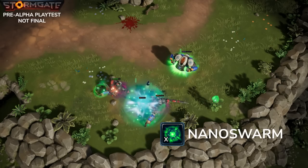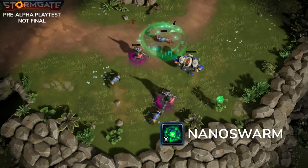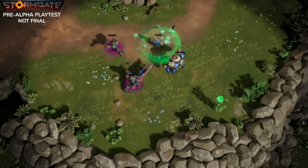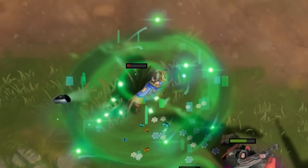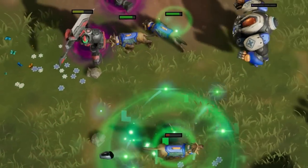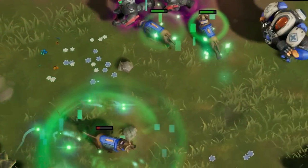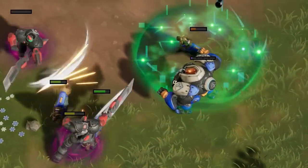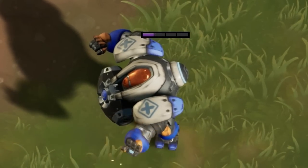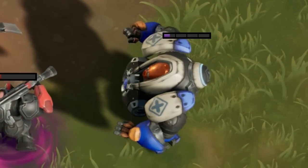Second up, we have the ability Nanoswarm. If the target is friendly, the nearby mechanical units are healed over time. This has an option to actually heal up those mechanical units as opposed to just purely biological. If the target is an enemy, then the mechanical units are damaged over time. That seems really versatile, and I think when you start looking at what some of these abilities do, you can see why the energy pool may in fact be pretty small, but you may be able to get higher regeneration. You don't want to be able to cast a bunch of these all at once.